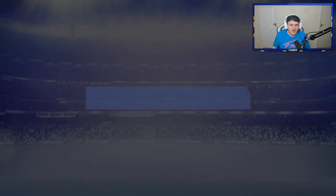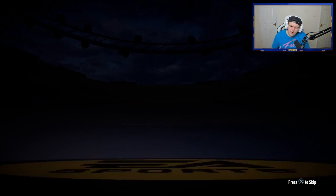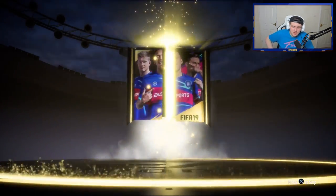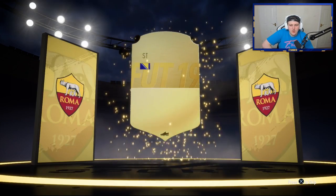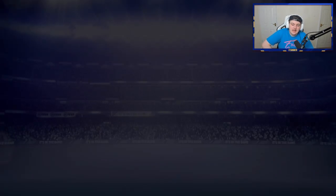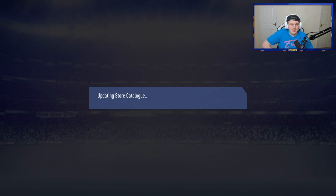It's not looking good — 18 left. Surely one out of these 18 has got to have a blue in it. No walkout again, EA. This isn't cool at all. It's going to be Dzeko, 85. 85s are decent, but they're not 86, 87, 88, so they're not walkouts, they're not blue. Come on EA.